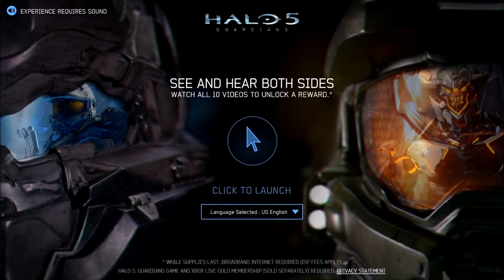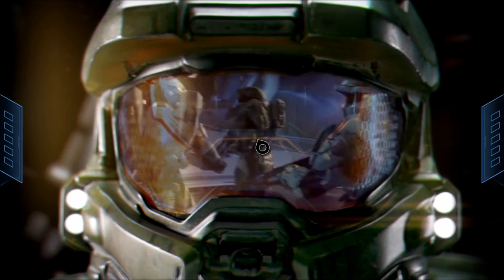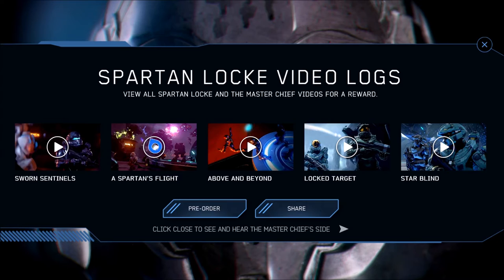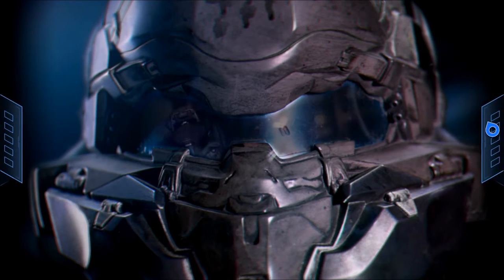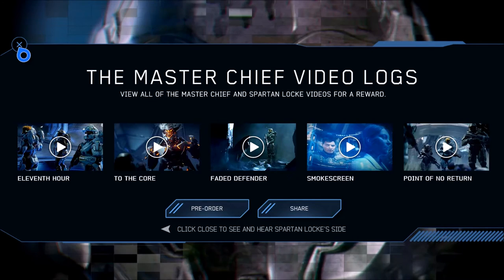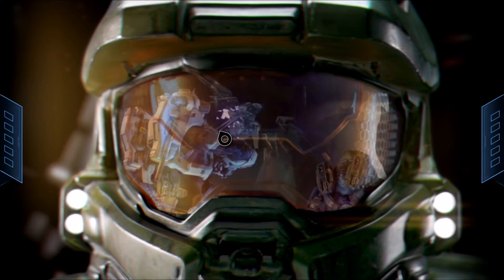Once you get to the website, it's going to show you a YouTube video. You can choose to skip it if you'd like and then it'll lead to the next screen. It's going to say click to launch. You'll be able to choose the left side for Locke or the right side for Master Chief, and you just need to watch all 10 of these videos. Most of them are less than 10 seconds long.